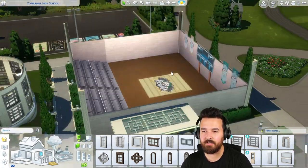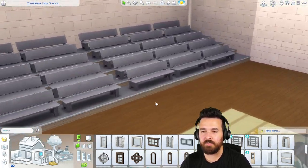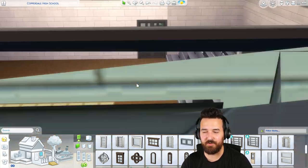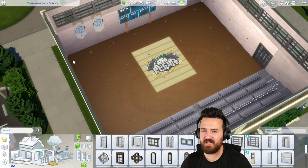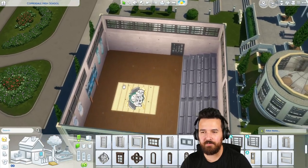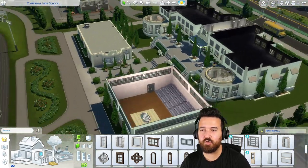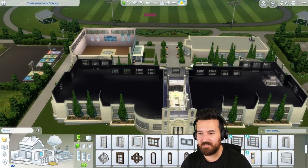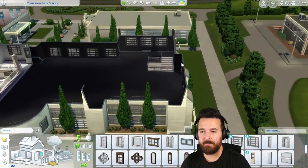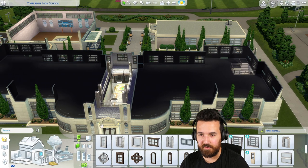Over here we've got the gymnasium or basketball court. At the moment it just has the cheer mat. On the second floor we've got bleachers over here which we've got to test to make sure they work, but I think it looks pretty cool even if they don't. This area should fit the basketball courts and basketball hoops from City Living in that space lengthwise - if not, with move objects I'm sure it will place fine. The main school upstairs is nothing - we do have the stairs that go up to nowhere, purely decorative. We might put stuff up there in gameplay if we decide we need an extra thing.